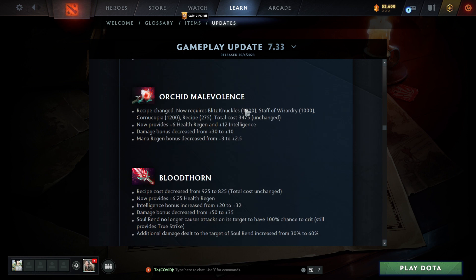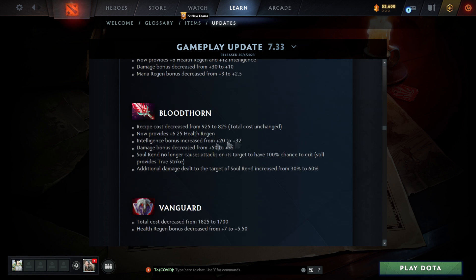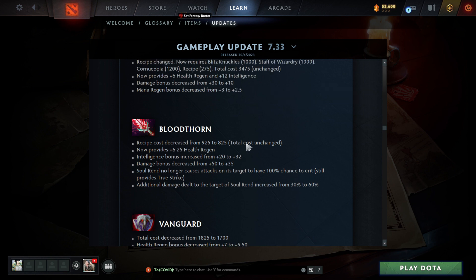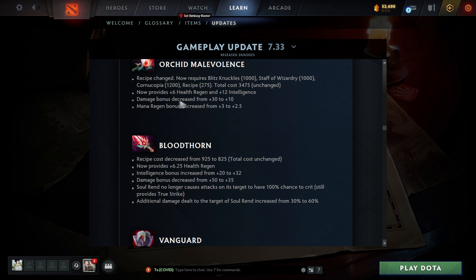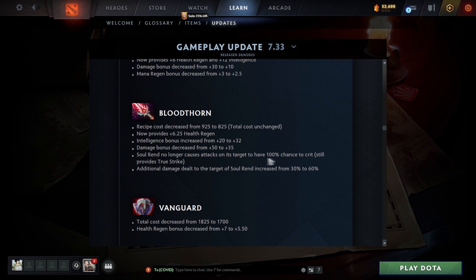Blade Mail damage bonus decreased — that sucks, Blade Mail is pretty much dead. Orchid was already something almost nobody was buying — health regen and 12 intelligence, but the damage bonus decreased from 30 to 10. Orchid is another dead item. I definitely don't see just six health regen and 12 intelligence making much difference. The damage bonus on Bloodthorn decreased too, no longer causes attacks to have 100% crit chance, though it still provides True Strike. Overall not great.